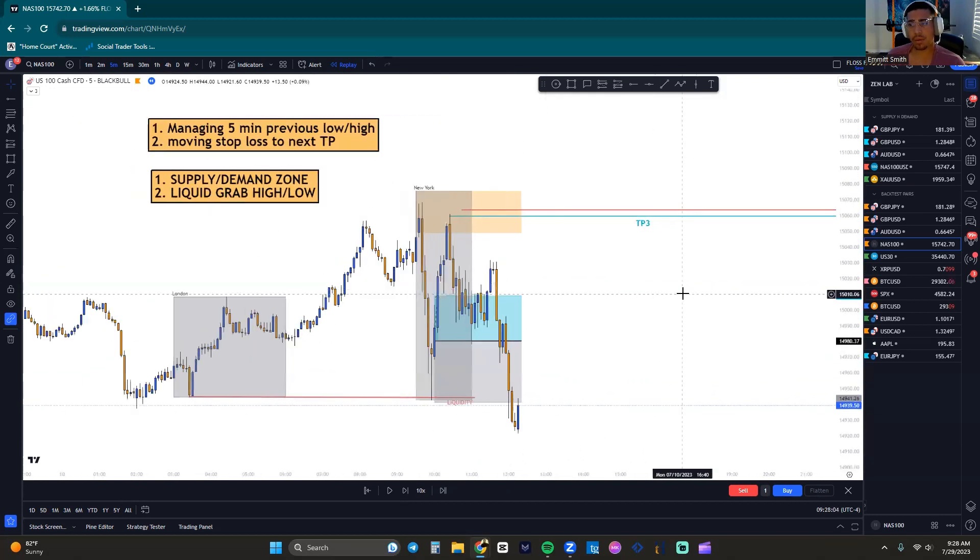We're scalpers, so we're nervous to hold trades and we want all our trades to last about 30 minutes. That's why I'm giving you guys a strategy to understand how to exit the markets. Let's move on to the next example, which is going to be AU.